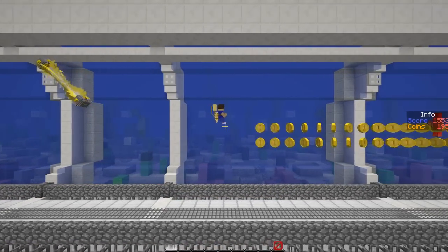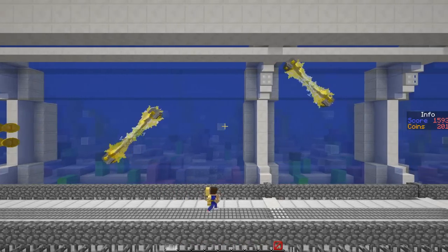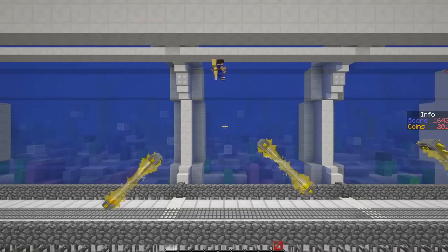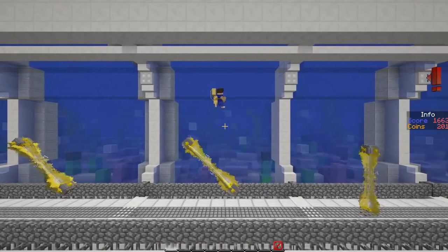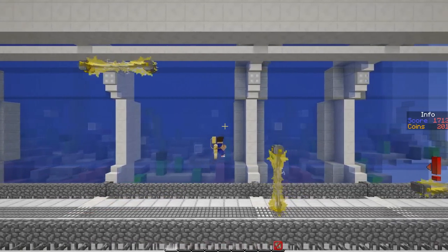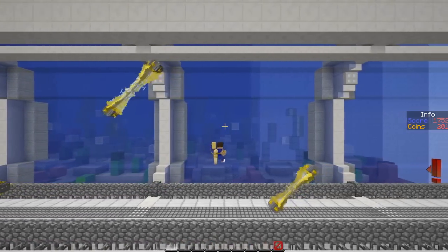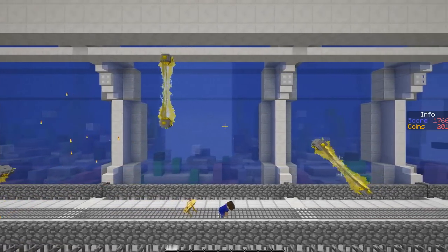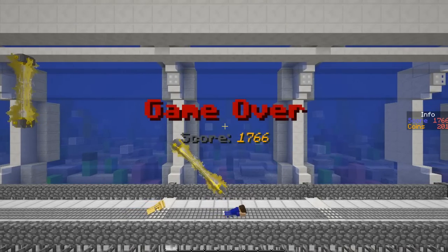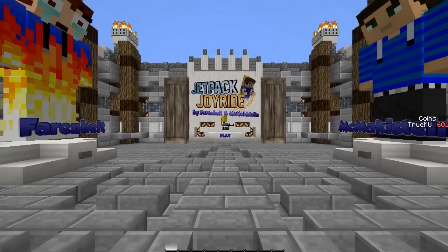Here we go. Can I even survive? I thought I was going to die because I jumped right there. Okay, I got this. I totally got this. I just got to stay level. Go down. Barely avoided that rocket there. And I died at 1766. I don't know what the official high score is on this map, but that was pretty high — definitely higher than my previous score.